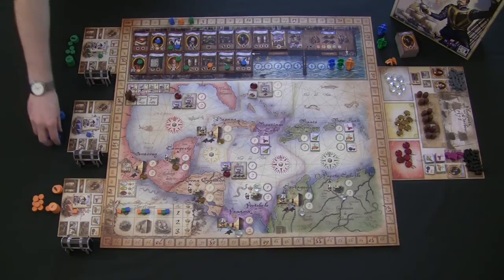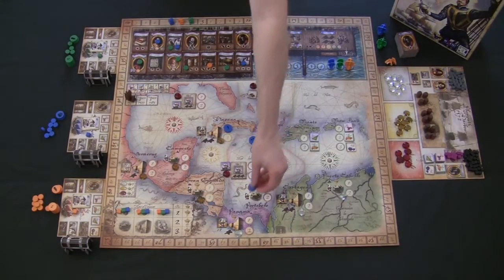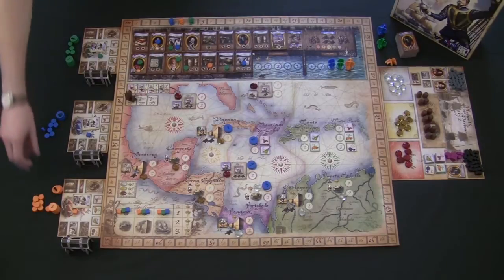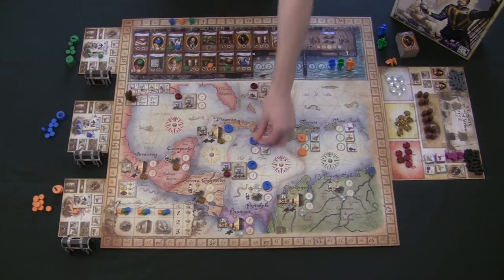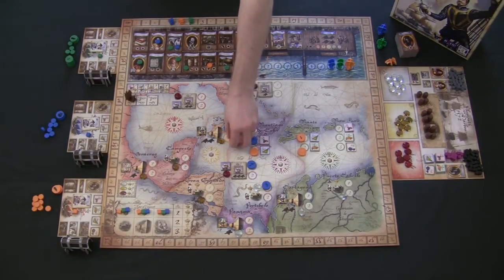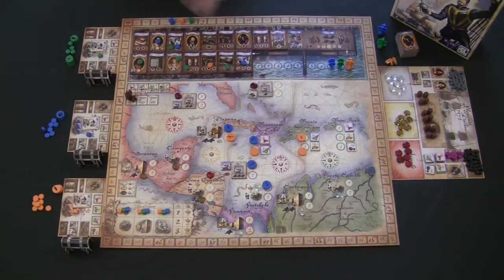This is where the real heart of the race comes in — players are racing to get trade routes, attack forts, attack cities, and attack ships of the Spanish Main. Each disc is numbered, and players place their discs in order, hidden, so opponents don't know which order they're going out. All discs are then revealed, and whoever gets to each location first gets the best resources — gold, gems, and silver — first come, first serve.